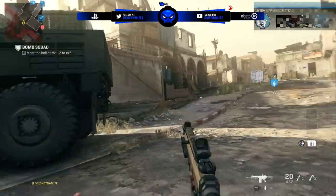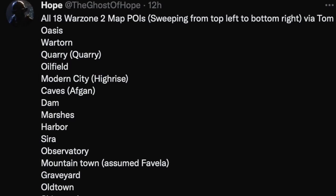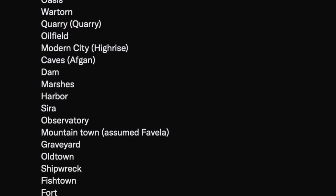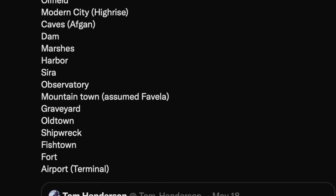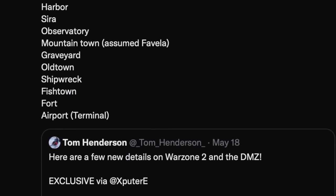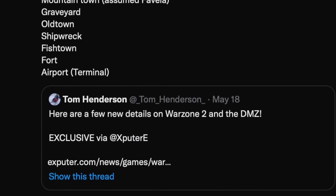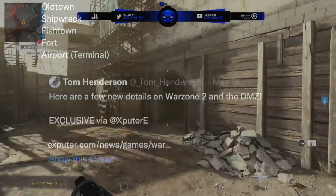As I was editing this video, Ghost of Hope reported on all 18 Warzone 2 map points of interest via Tom Henderson — sweeping from top left to bottom right: Oasis, Wartorn, Quarry, Oilfield, Modern City (which is High-Rise), Caves (which is Afghan), Dam, Marshes, Harbor, Syrah, Observatory, Mountain Town (assumed Favela), Graveyard, Old Town, Shipwreck, Fishtown, Fort, and the Airport which is supposed to be Terminal.